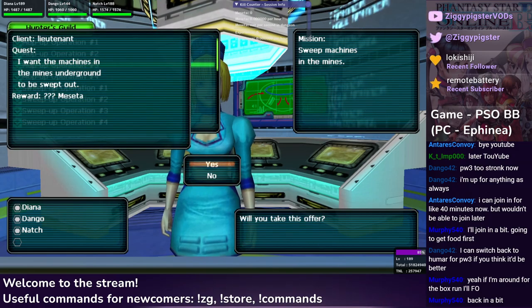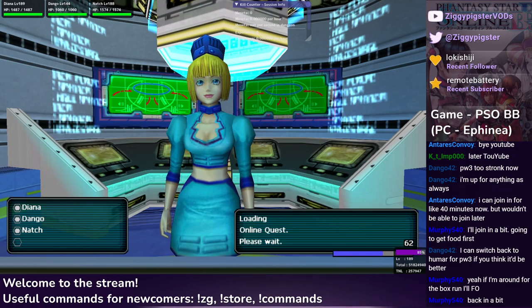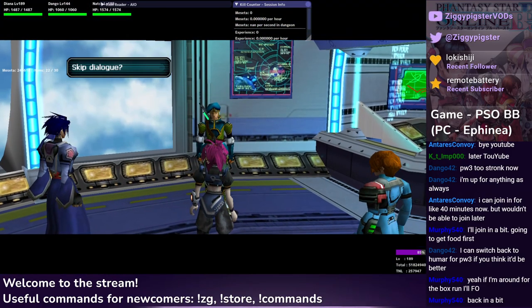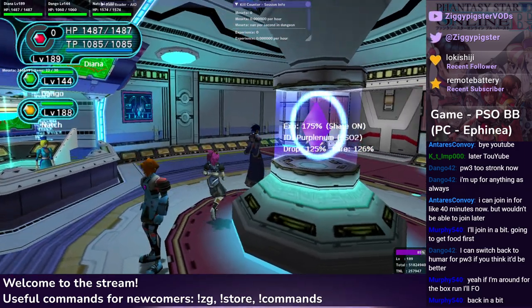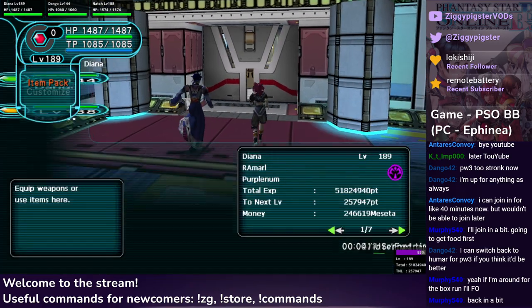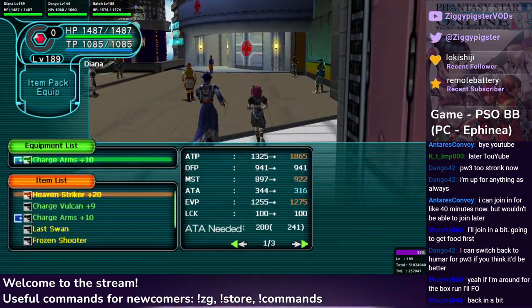So we have to go to Mop-Up Operation 3. Looking at the map, if we go straight ahead it's just an item room. We basically just have to keep going diagonal twice in a row and we should hit the first point. With three people we get the minimum bonus, so that's good.